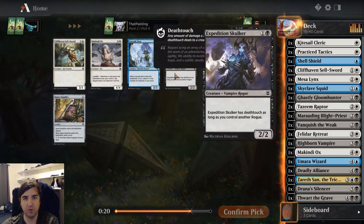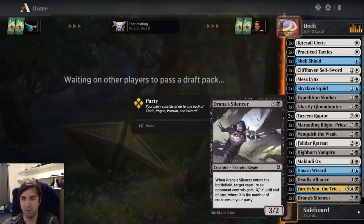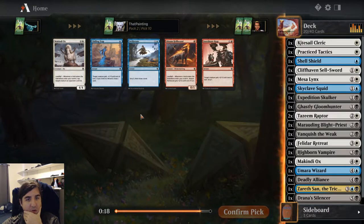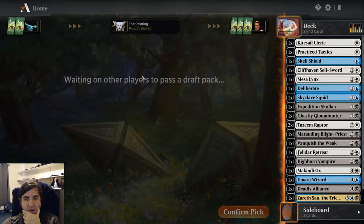Expedition Skulker is quite important — it's a cheap Rogue for Zerasan and it can gain Death Touch. Deliberate — sure.